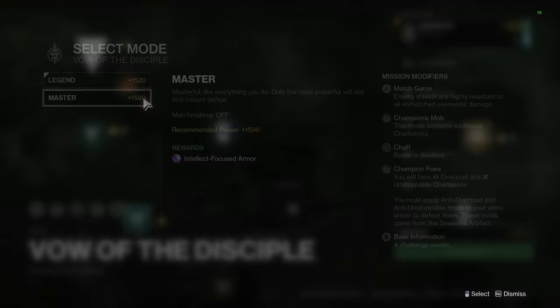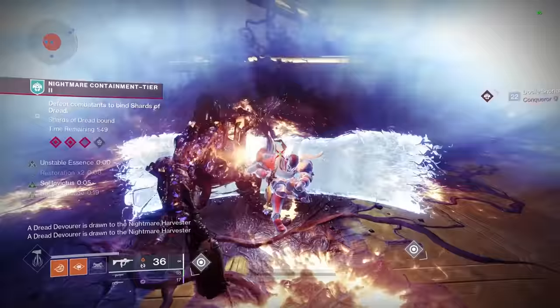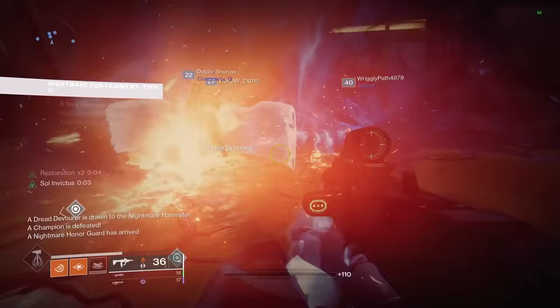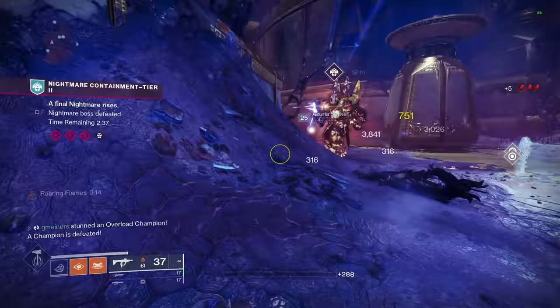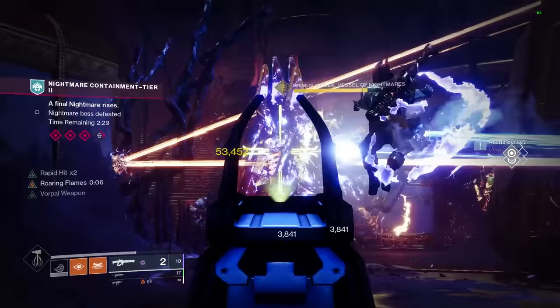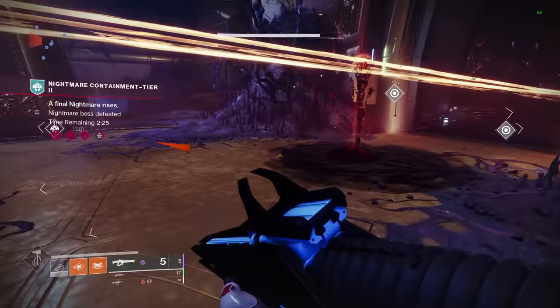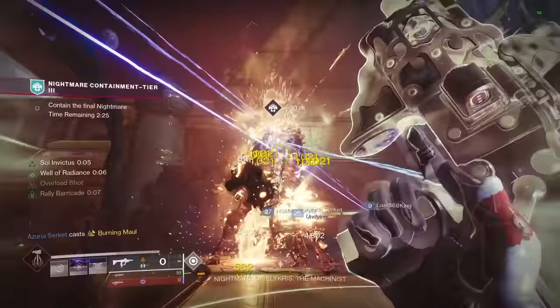The fifth and final spot I would recommend is Master Vog and Master Vow. It is extremely early in the season for these to be efficient to farm considering our power level, but in a few weeks' time these raids will be the best place to farm by far. Each week these raids offer a different armor focus — Master Vow this week, for example, is offering intellect focused armor, so you'll have a higher chance of getting high stats in intellect. If you combine this with a ghost mod, you should be able to focus two stats at once, assuming they are not conflicting. Each week there is also a challenge which gives double drops when completed. I did want to mention that I checked to see what Master Vog was offering and didn't see it as an option anymore — I'm not sure if Bungie took Master Vog out of the game or if this is a glitch.